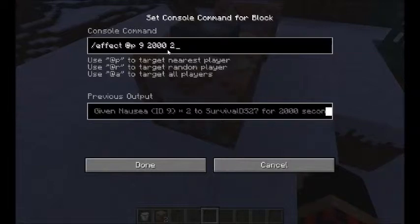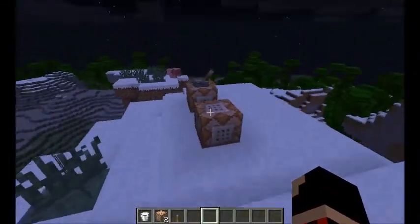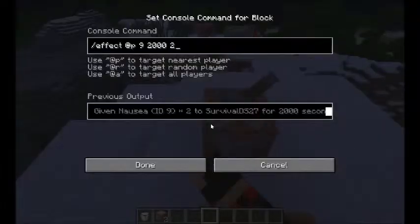There's only one person here, so whatever. This 9 here is the command number — the ID, whatever you call it — for the nausea. So to get nausea, you type in this 9.